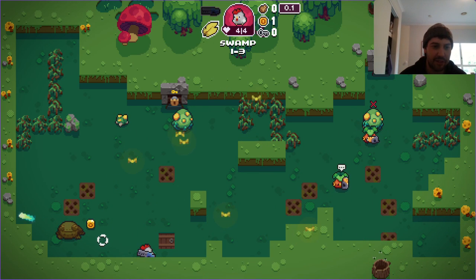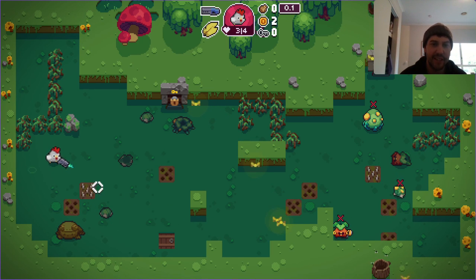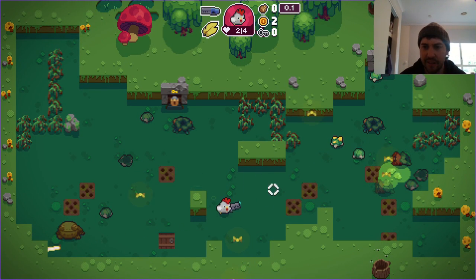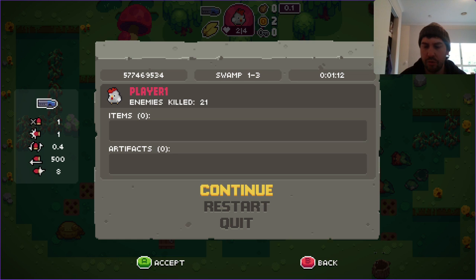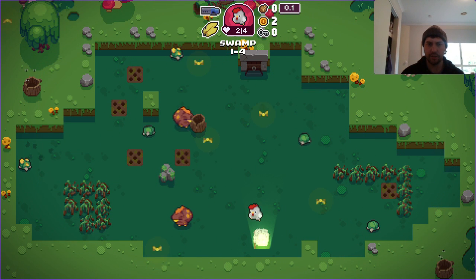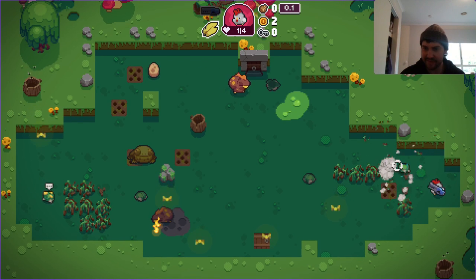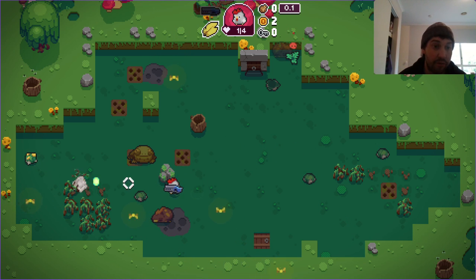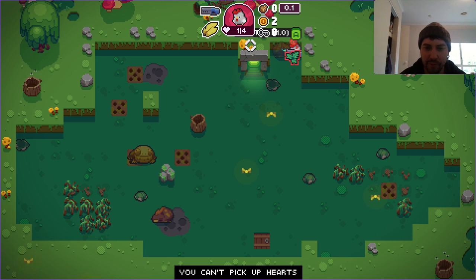I'm wearing a beanie today because I'm having a bad hair day. Also, you can't touch the poison-looking green slime otherwise you'll get poisoned. Some of the enemies will blend into the grass — they're green and so is the grass obviously — so sometimes you won't see the enemies, but I guess you've got plenty of hearts to spare.